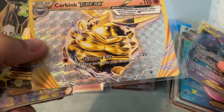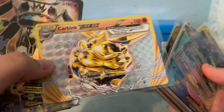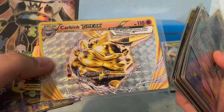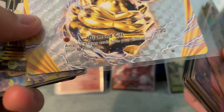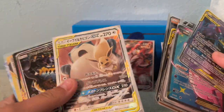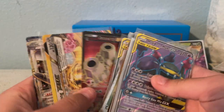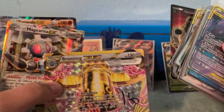Another BREAK card. If you read BREAKs, like attach two energy cards from your discard pile to one of your Pokemon — it does 20 damage. I don't know what to say about it. It's a 2016 Pokemon, so I got this five years ago. Japanese Snorlax and Eevee. Crawdaunt EX. Got this card, bought it. Another BREAK card, Magearna, and Zygarde. That's it for my collection.